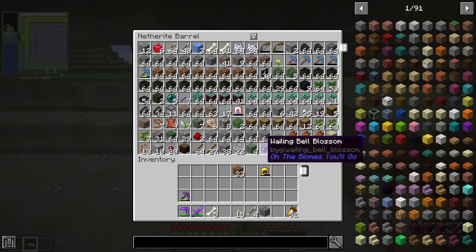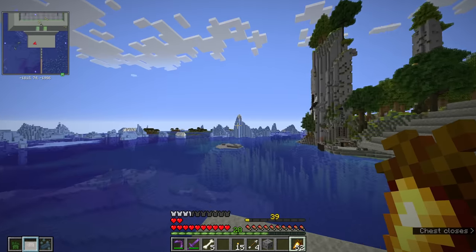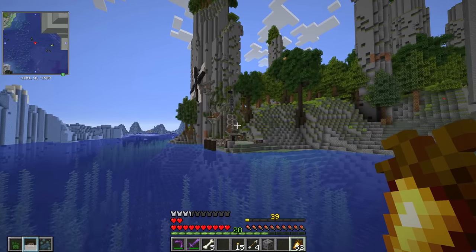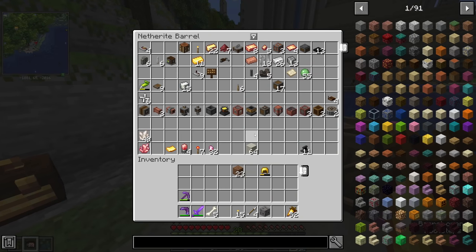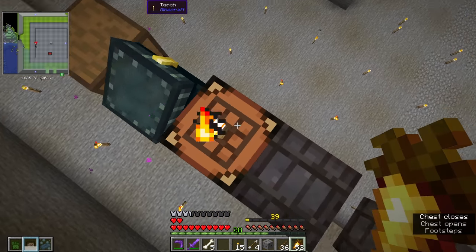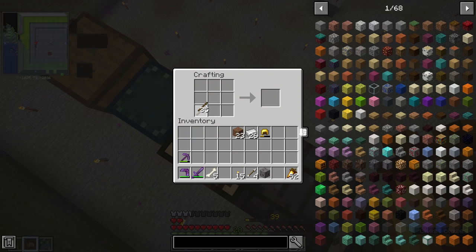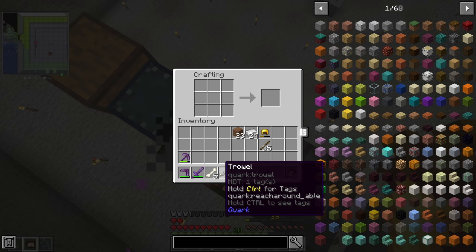I don't have to do all these torches everywhere. Since this is 1.16.5, we don't have that beautiful 1.18 lighting anymore. There's something that I want to show you guys, something that I would really, really love to have in vanilla. All we have to do is come over to where we have a few pieces of iron and some sticks and — there we go — a trowel. A trowel is something from Quark.